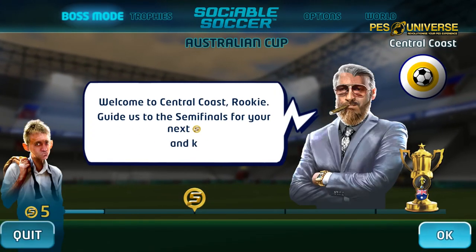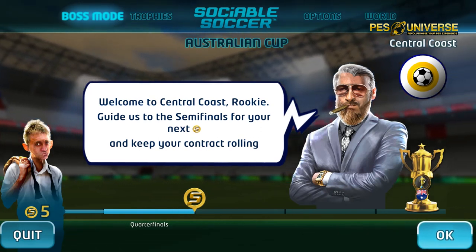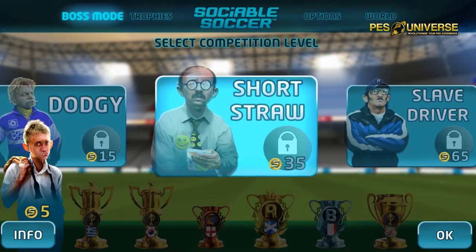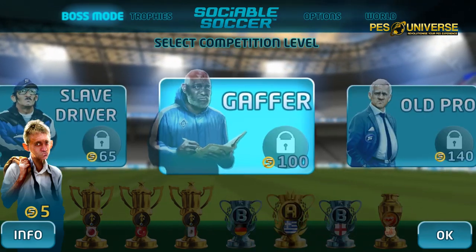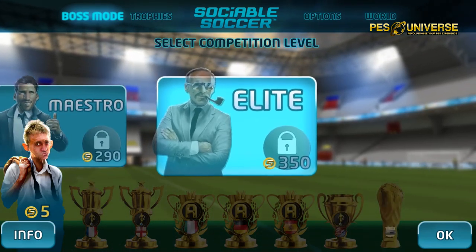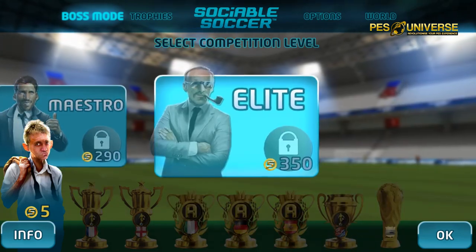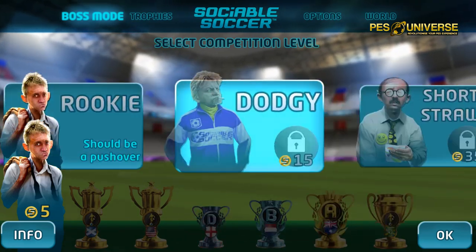So this is boss mode. We've got 'welcome to Central Coast Rookie - guide us to the semi-finals and earn some next coin, keep your contract rolling.' The difficulty levels go from Rookie, Dodger, Shortstraw, Slave Driver, Gaffer, Old Pro, Big Cheese, Top Dog, Maestro and the Elite. There's quite a lot of cups to go for with different cups within each stage, all the way up to Elite. I've got five coins so far - every game you win, you get more coins and you'll be able to move up to the next stage. Very simple, very easy to get your head around.